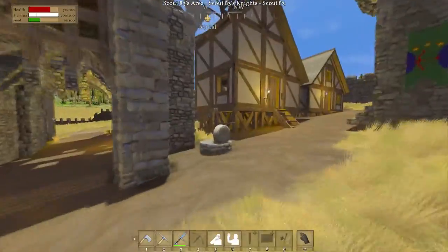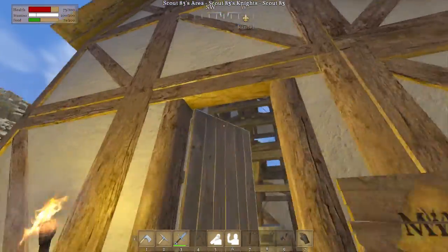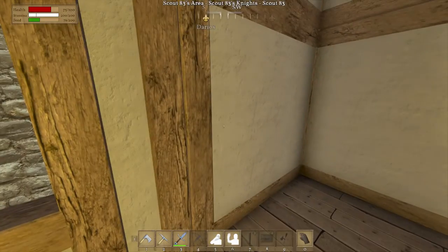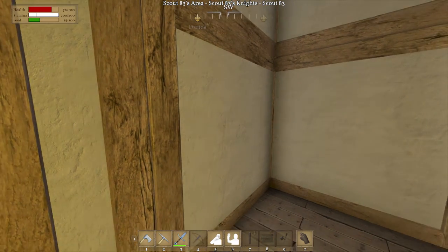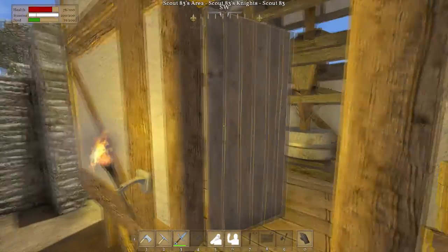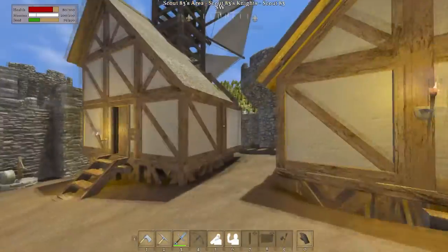I've got a milling stone here because I can. I've got the actual mill here as well. Now I think you can actually put these walls on the thing. They changed the recipe — these were just called wooden walls before, now they're called clay walls and they require clay. I'm actually okay with them being clay walls because that's what they look like anyway.